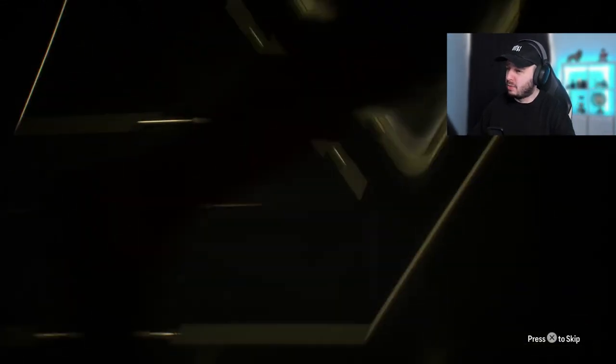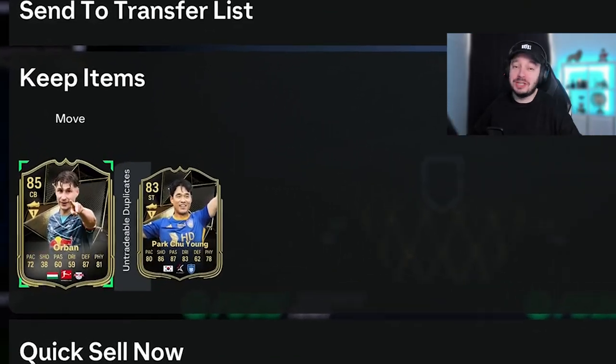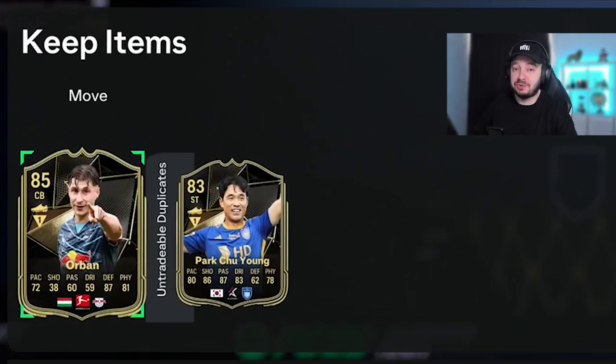Another inform — 81 double. It's not a walkout so we can skip it, but we'll take an 85, a double inform. I'm telling you, they upped the amount of Team of the Weeks you can pack. I know there are more in packs right now, and the amount of times we get them — on my main account and other people who shared it live on stream, they're so easy to pack.